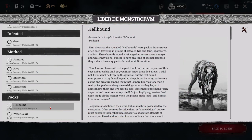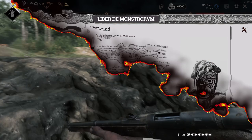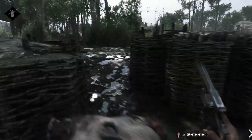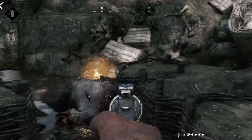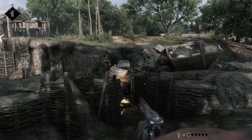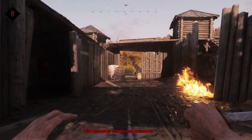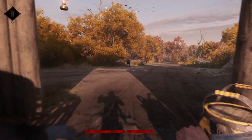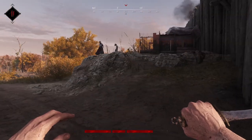Hellhounds are the worst. They come in packs of two to four, and they'll notice your presence even from a long ways away. They'll then run at you and jump and attack. Their attacks cause bleeding damage. So if you don't take them out quick, a pack can quickly kill you if they get in a few attacks. Oftentimes, it's best to avoid them. But if you need to take them out, a strong attack with a knife to anywhere on their body will kill them.